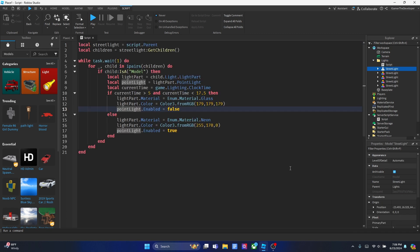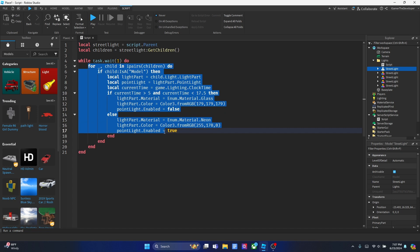Once you've got everything set up — the folder, script, and all that — inside the script erase everything and put in all the lines from my script. I'll explain what it does briefly. At the start I'm declaring two variables: one declaring the folder containing the street lights, and then using the GetChildren function to get everything inside the folder in the second variable. After that I have a while loop, but instead of `while true` I use `while task.wait(1) do`. I'll explain more about why after I go through the full script.